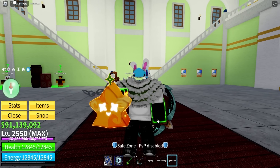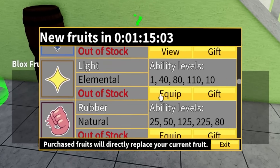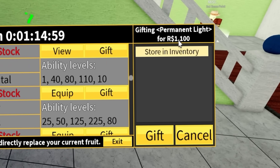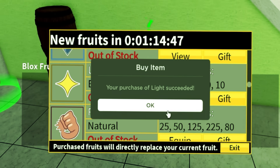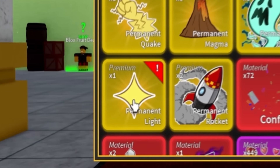We're gonna be seeing what people will offer for this fruit. I'm not really sure how much Robux this is, so let's go and check real quick. Light fruit — it is 1,100 Robux. Still pretty expensive for not even a legendary fruit. But we're gonna be gifting it to myself. There you go, I just bought it. And now we should have it right over here — permanent light.